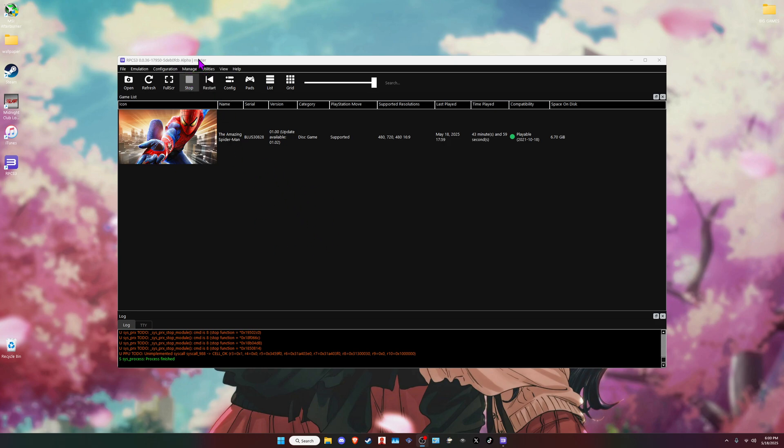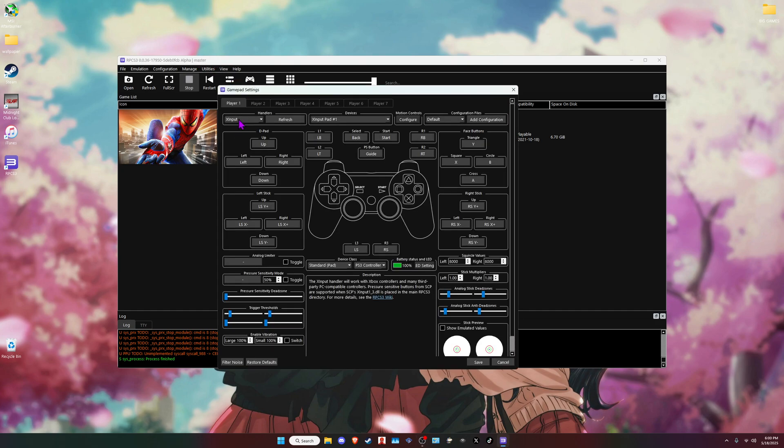You would just go under RPCS3 and select Pads. Instead of being on Xbox, which is XInput, you would go on the Keyboards option.